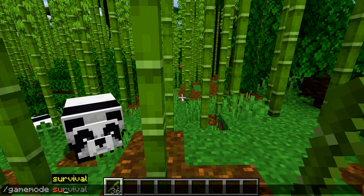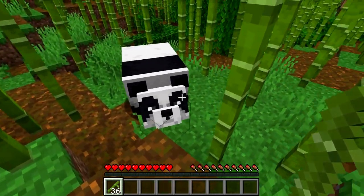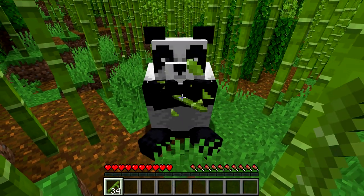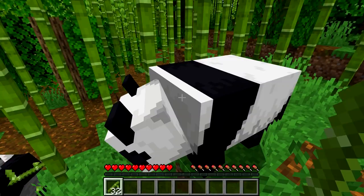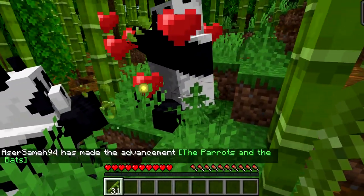In order to tame the panda, let me go to survival to show you exactly what to do. Basically, go to one of the pandas and right-click with the bamboo — it will fall in love with you. Right-click again and it will sit down and keep eating it. You can go to another panda and keep feeding it twice as well.